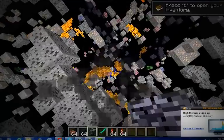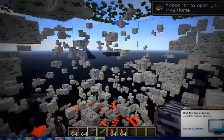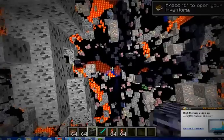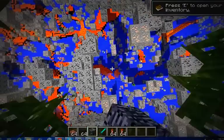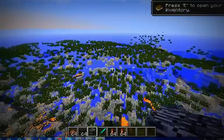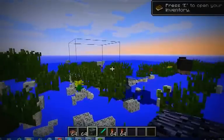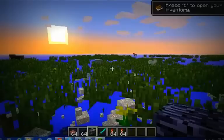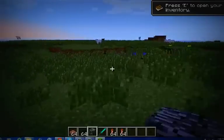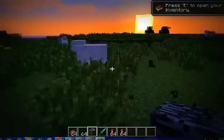It will show you all the ores — you've got iron, diamond, some diamond down there, iron, coal, lapis, redstone — and practically all the ores. It shows mobs, lava, and water. It will show wood, and it will show spawners. As you can see over there, there are some spawners I placed down. So like, subscribe, favorite, and view all the links in the description for extras and more amazing things.